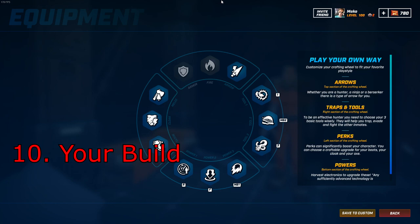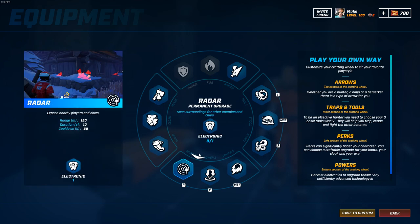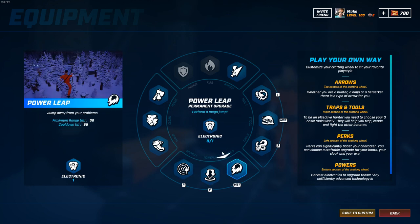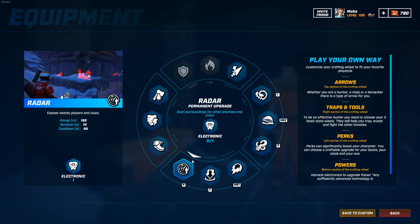Crafting wheel and your build. Go through everything and choose the perks, tools, and powers that fit your playstyle. Remember that you can only choose three powers, so choose wisely. Now I'm going to go through all the powers and you can choose yourself which three match your playstyle best.